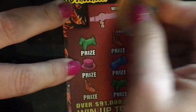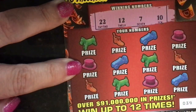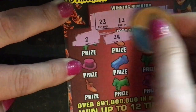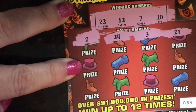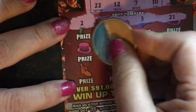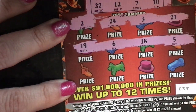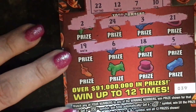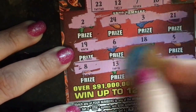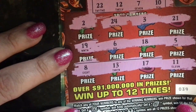Now to the second ticket. Winning numbers are 22, 12, 7, and 10. First row: 2, 24, 3, 21. Second row: 19, 6, 18, and 5. Third row: 8, 13, 17, and 11. I don't see anything for that.